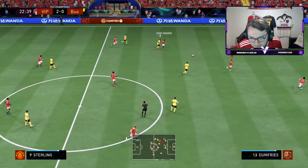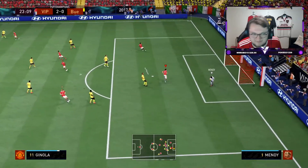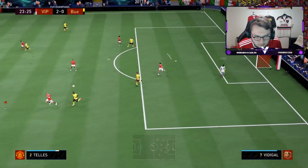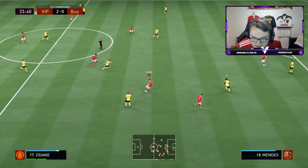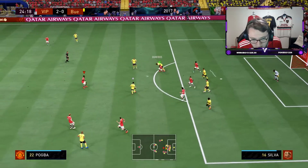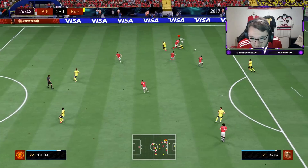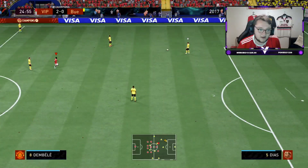Nice from Saint-Maximin there. Into Raz again — let's try finesse with him. Raz with the finesse shot — poor, poor, poor there. Nice from Tellez, into Sterling. I don't know what's going on, but this guy's Matip is genuinely the best centre-back on the game right now. I can't quite believe it. Anyway guys, I'm going to bring back some highlights in this one.